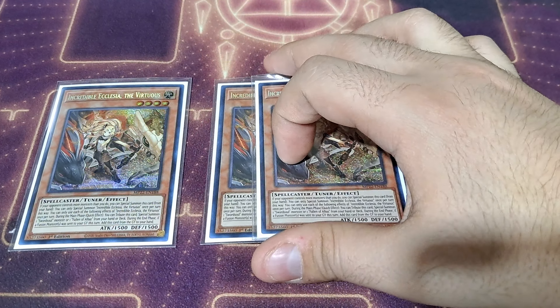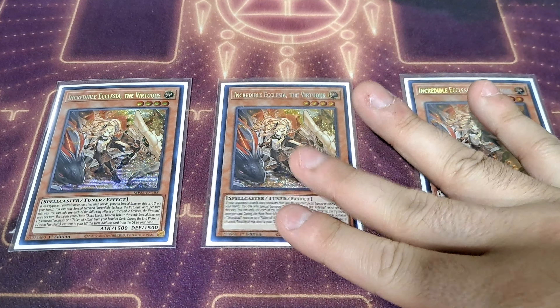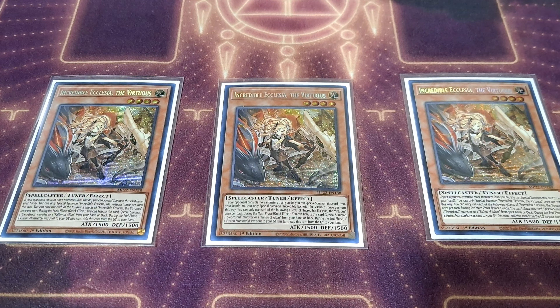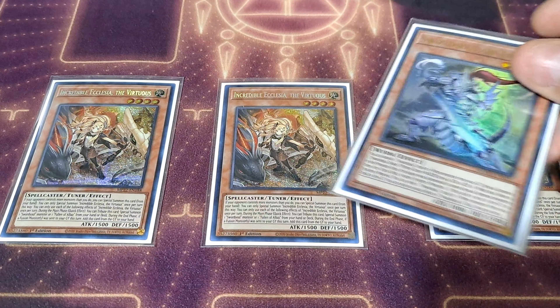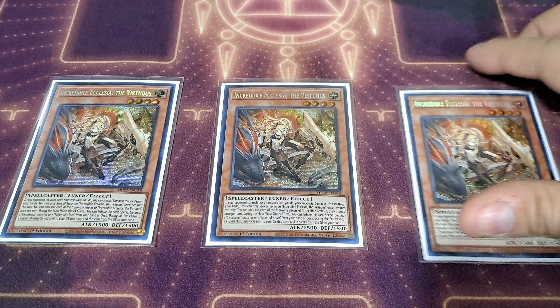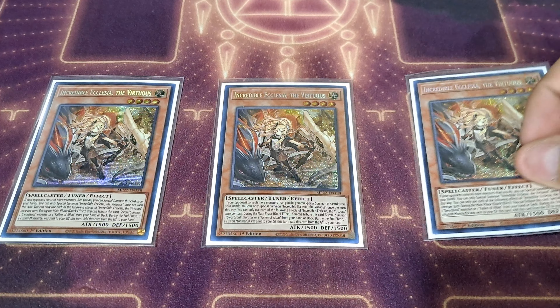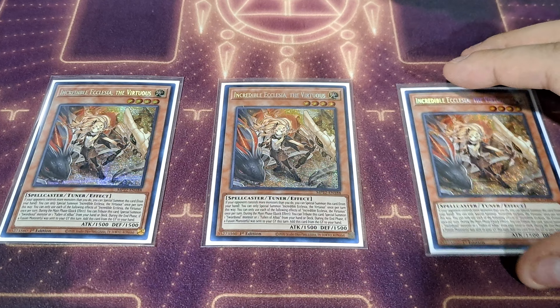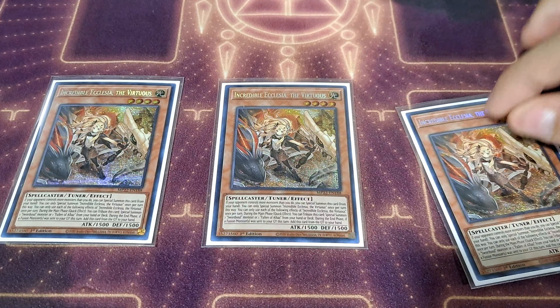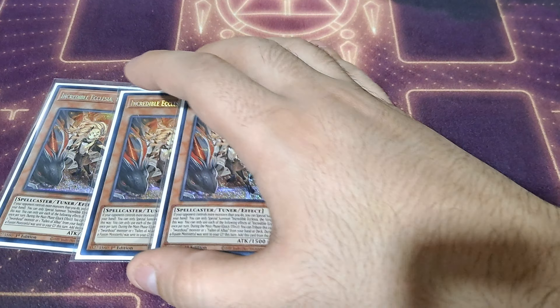I am also playing three copies of Incredible Ecclesia, the Virtuous. If your opponent controls more monsters than you do, it can special summon itself, and then once per turn as a quick effect, you tribute the card as cost to special summon a Sword Soul monster from the deck. The fact that you have the ability to gain access to your Mo Yi or Taya later in the game is just incredible. A lot of the times I'll start with this because it ends up becoming Ash Bait for your opponent. The fact that it can special summon itself makes it a very good card for going second. Three copies of Incredible Ecclesia is highly recommended.